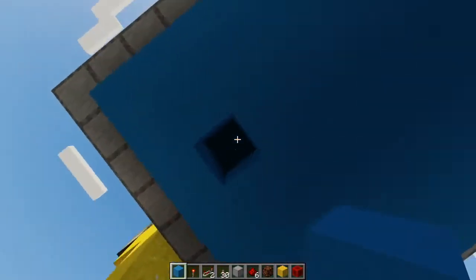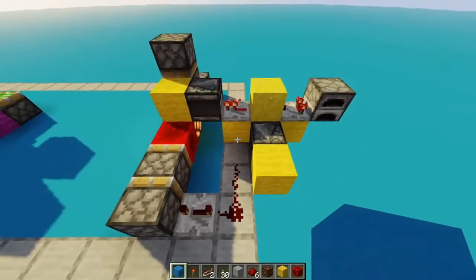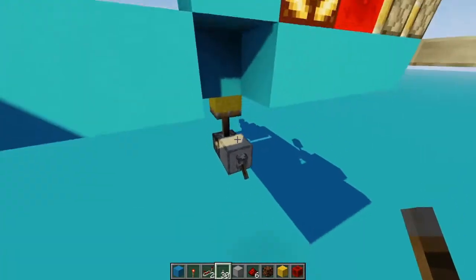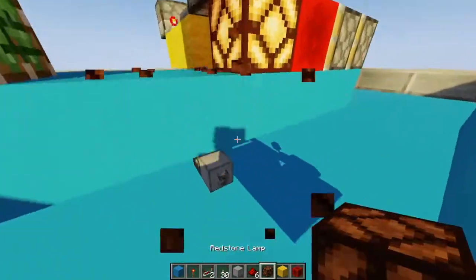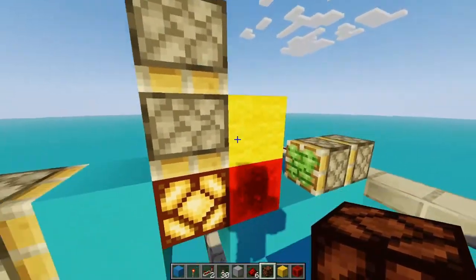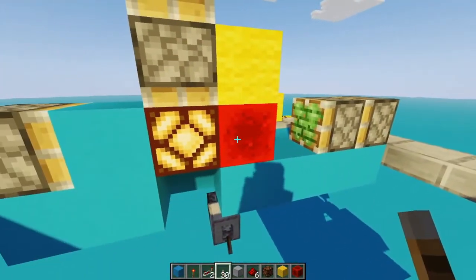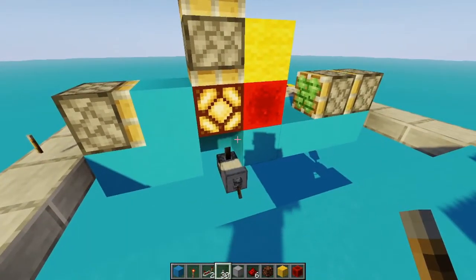So if we hit this... basically what I just did is I managed to push these over at just the right time so that happened. Now what we need to do is push this piston, make this piston fire once, then fire this double piston extender, and then make this piston fire again. And then that should make the whole thing work.